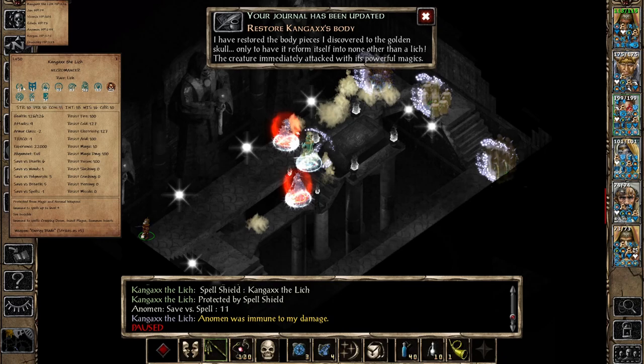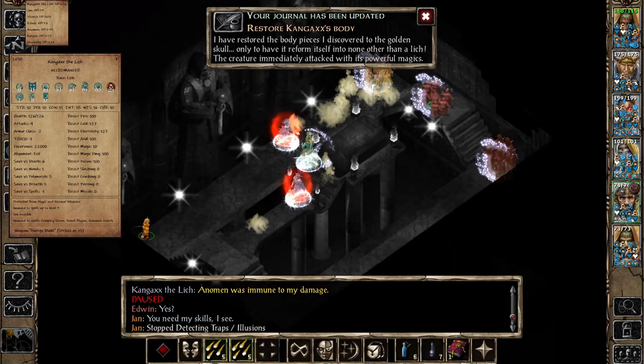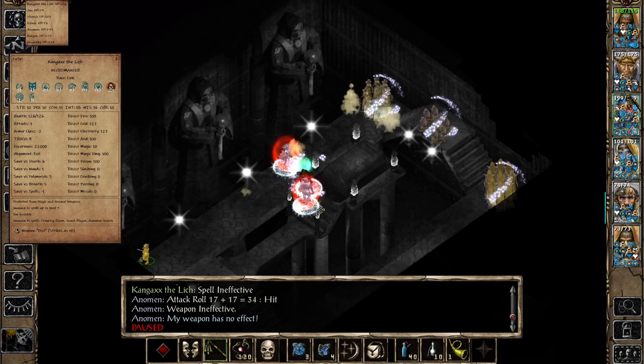Since we are fighting an enemy spellcaster, we know he has a Spell Shield, so we need to take care of that first. He also has immunity to abjuration and Spell Turning, so we need to remove all three before we can breach him. I'm going to send Jan to use Secret Word on Mr. Kangax — this is for the purpose of removing his Spell Shield. I did teach this in the 'Understanding SCS Mages' video. You can hear a subtle glittering sound — that's the Spell Shield getting dispelled.